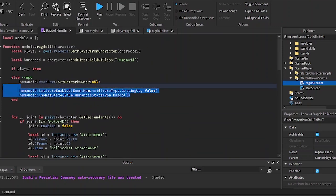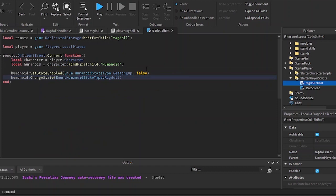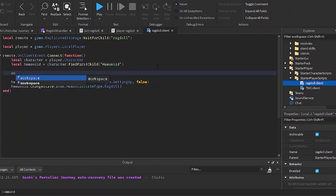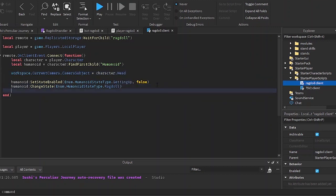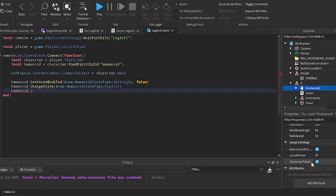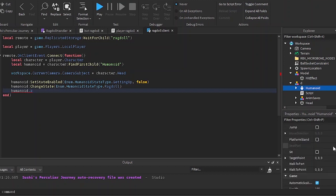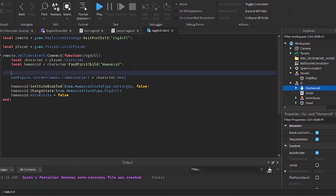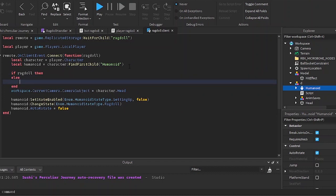I'll copy and paste this and change a few things — I'm going to change the camera to the head instead of the root part, because the current camera is the root part and it will wobble around because the root part is also wobbling due to the socket constraint. I'll also set autorotate to false because I don't want my character to be moved by shift lock.